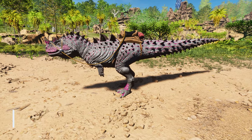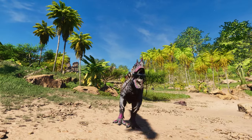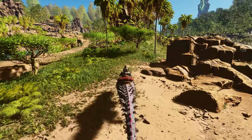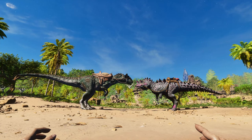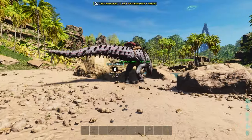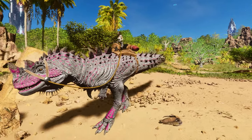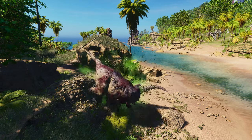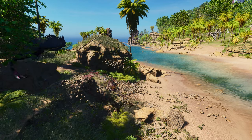Starting with the Ceratosaurus. This is one of the most popular modded creatures in ASA right now, and it's not hard to see why. This dino is roughly the size of an Allosaur, but with a lot of added power. It's fast, it poisons things, and it heals. These guys are not the strongest predator out there, but they can go head-to-head with a T-Rex and win. Mostly.